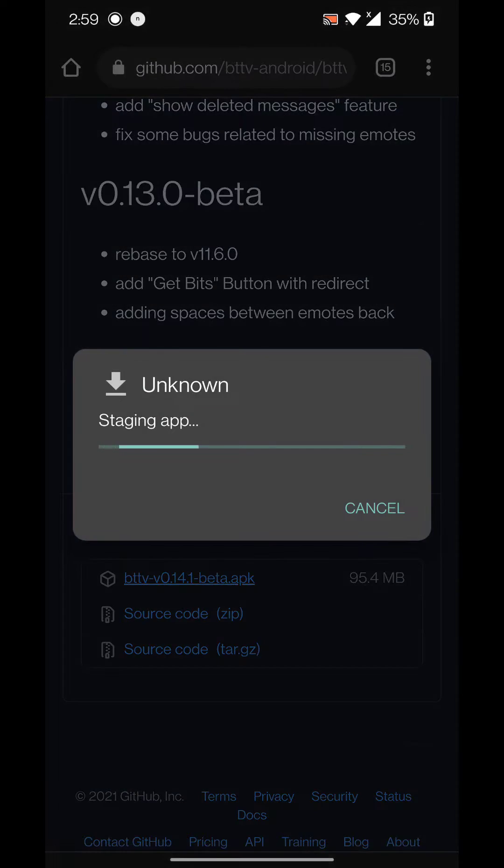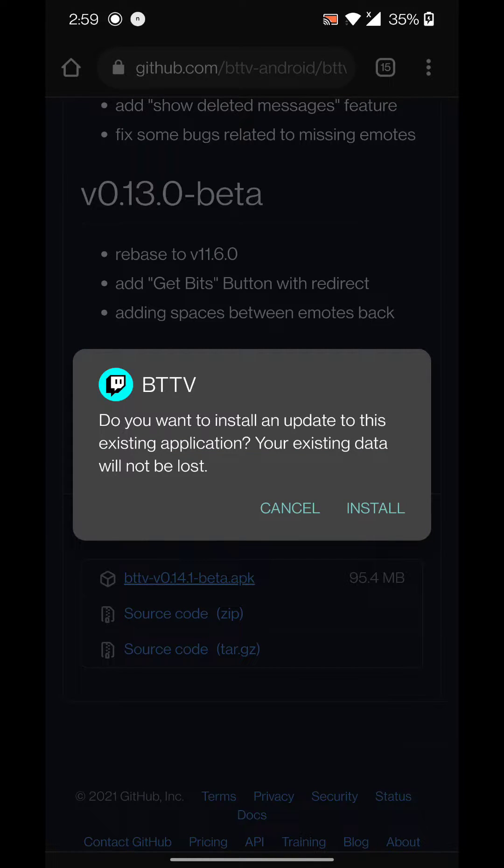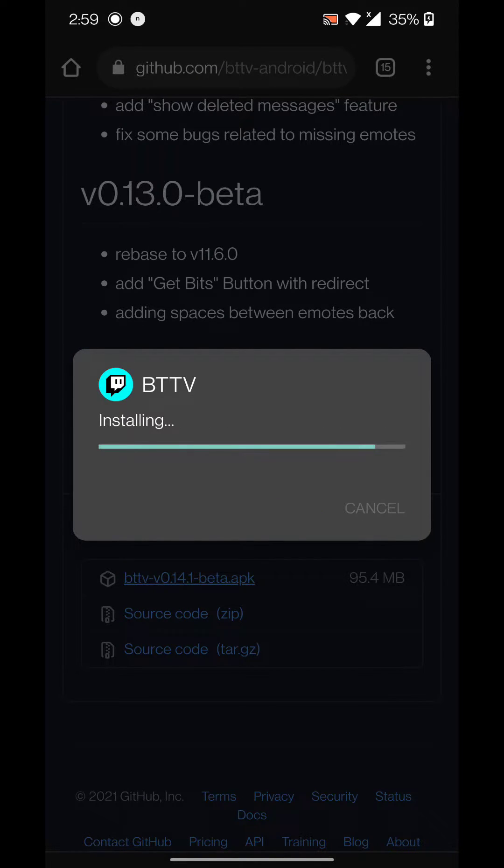Once you're done, just open it. I've already installed it, so I'm just gonna install an update. The logo is blue instead of purple — that's how you can tell that it's modified.